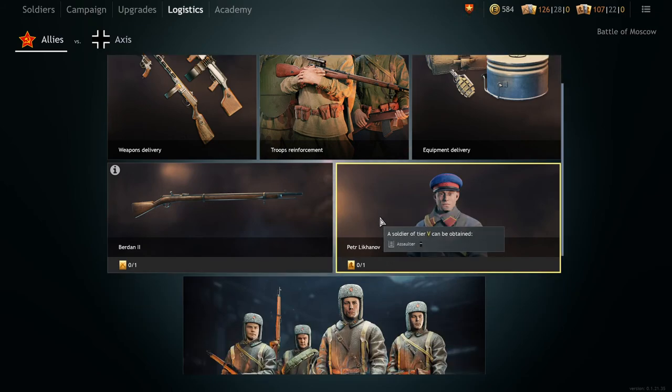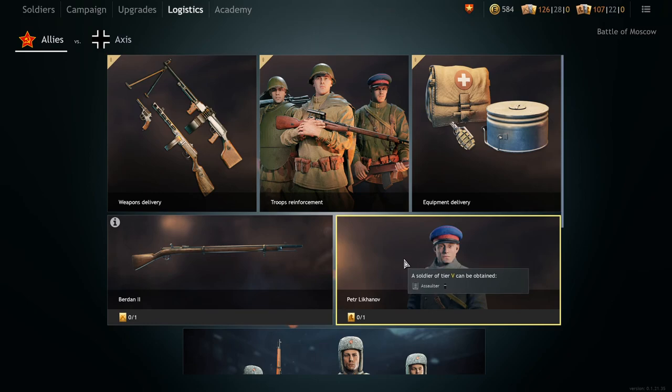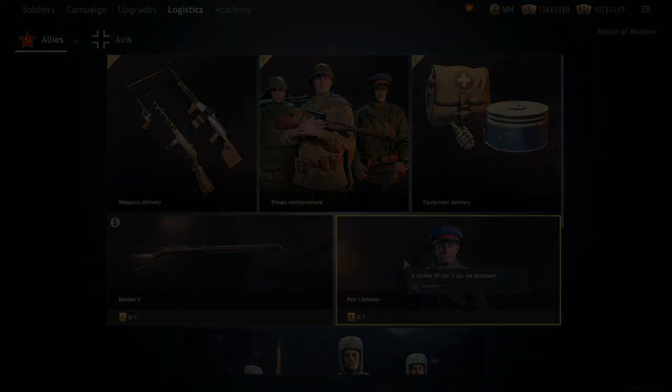Check out the soldier's class type to make sure it works for your squad. Guys, I hope this helped and cleared up all the confusion you had regarding the whole logistics and orders system in this game. If you liked the video, you know what to do — leave a sub, like, and a positive comment for the YouTube algorithm. You're always invited to hang out whenever I stream — link in the description. Thanks and see you next time.